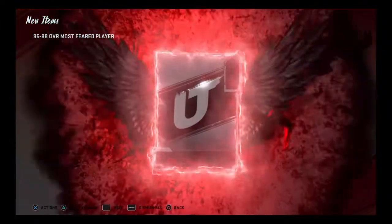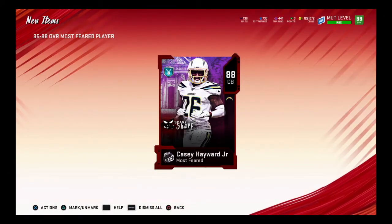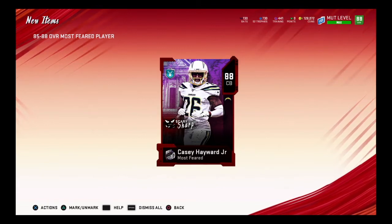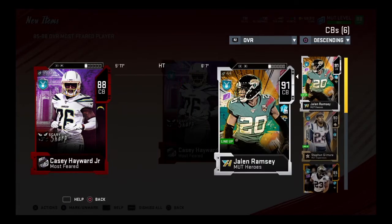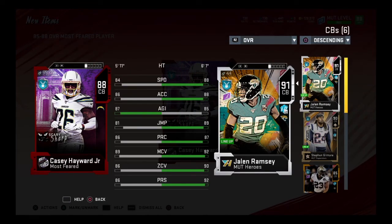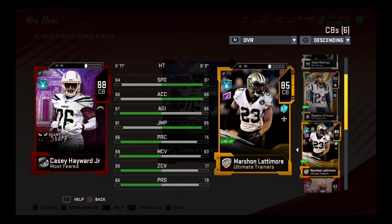Let's see who we get — come on, give me an 88! Casey Hayward Jr.! Honestly I really needed a cornerback, so this is a really really good pull for me. Let's see — not great speed, decent agility. Obviously he's not going to compare to Jalen Ramsey. Let's look at him compared to Gilmore — he's pretty comparable to Gilmore, a little bit lower on most stats. My third string was Latimore, and Latimore's got him in speed and a little in jumping, but in general coverage Hayward's going to be the top one. I'm going to slot him into my starting lineup.